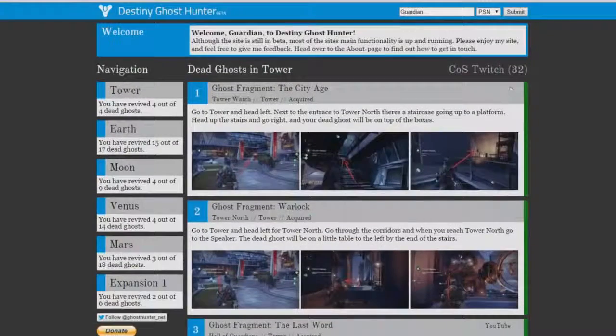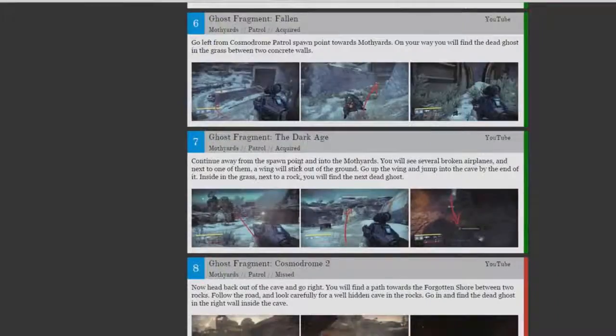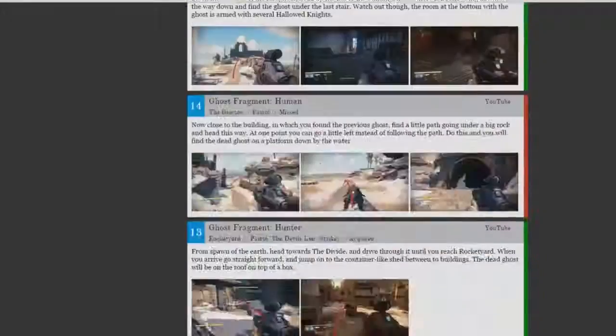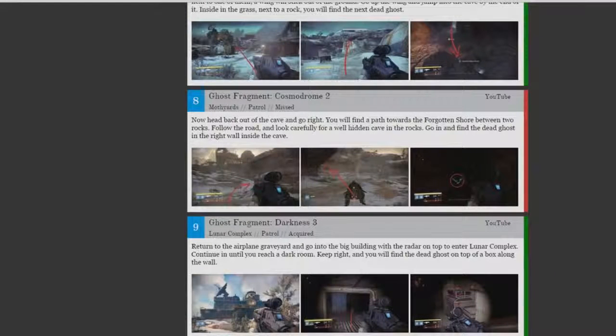On the side here you can see green bars — it'll tell you whether or not you have them. I am personally missing two ghosts on Earth. Which two am I missing? I'm missing the one called Cosmodrome Two and also one called Human.